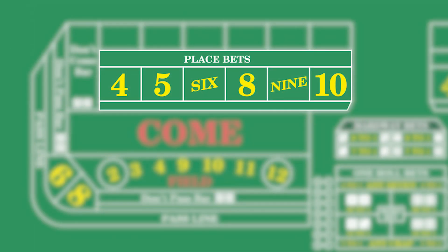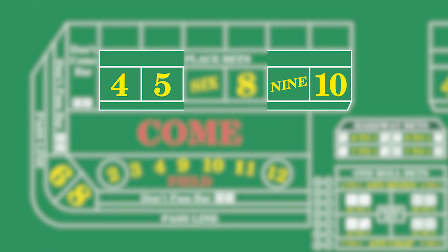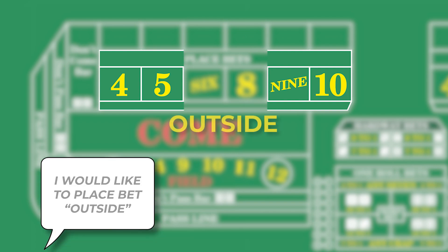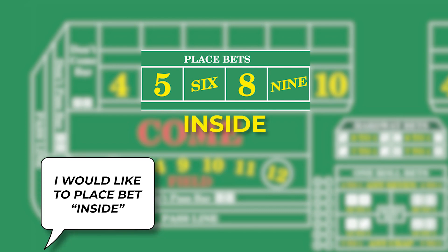If you want to bet on all 6 place numbers in regular CRAPS, you'd tell the dealer to place your bets across. If you want to bet on all the numbers except the center numbers 6 and 8, you'd tell the dealer to place your bets outside. On the other hand, if you want to bet on all the numbers except the 4 and 10, you'd tell the dealer to place your bets inside.